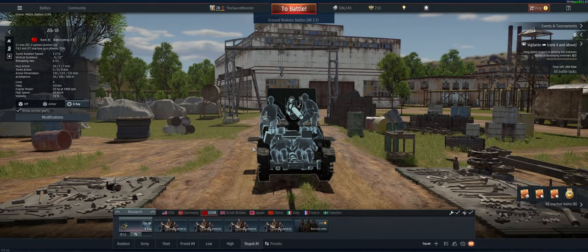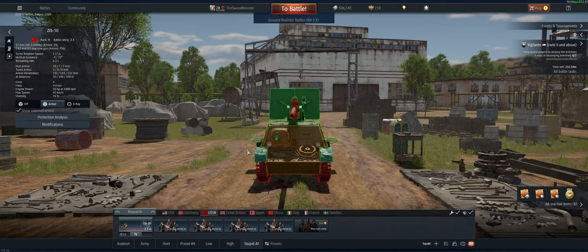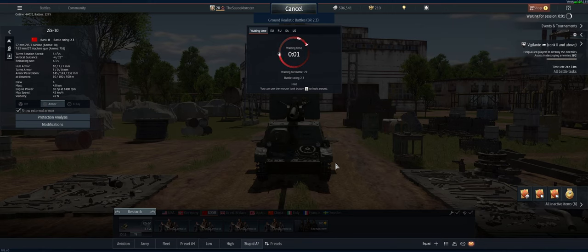If you look at it from the front, this dude's leg and arm is literally hanging out for no particular reason. This dude's ass is hanging out for no reason. The armor isn't enough to do anything except set off high explosive shells. So we're going to get out there — we're only using the ZIS-30 today. Battle rating 2.3. We're going to try to use our mobility and surprise to overcome.